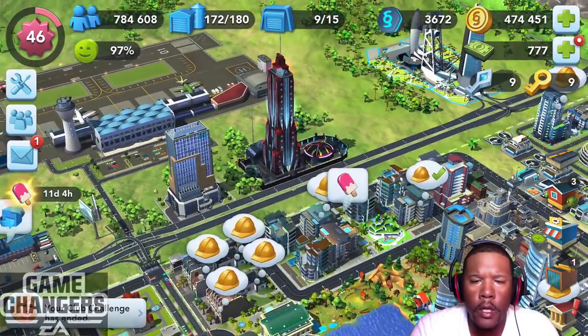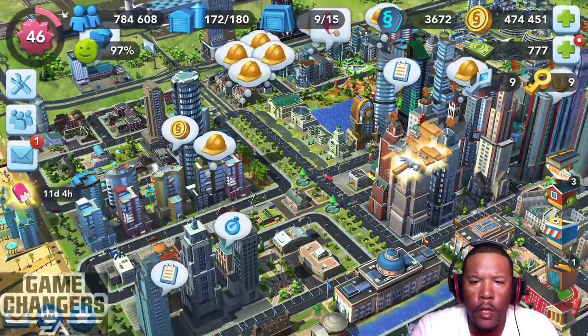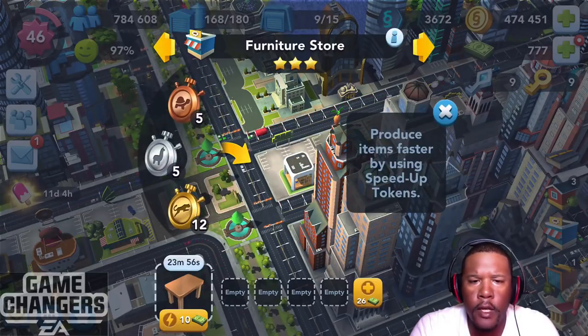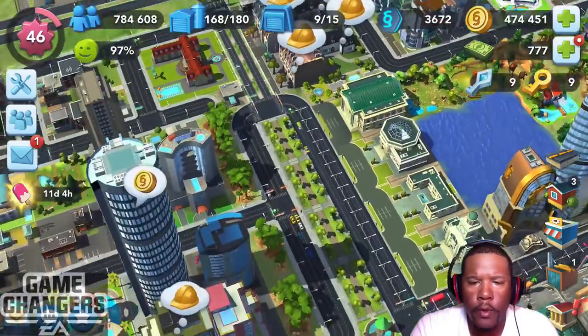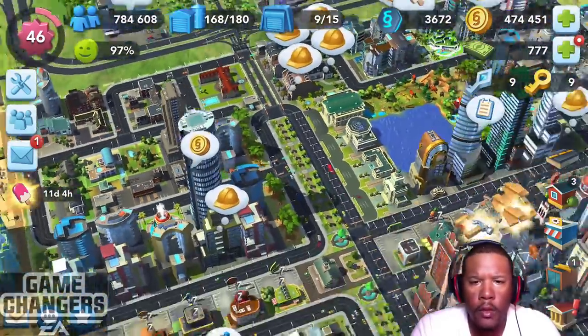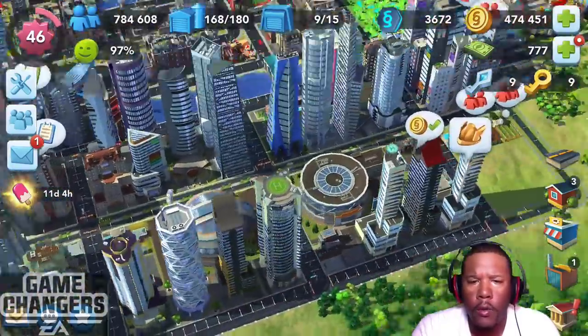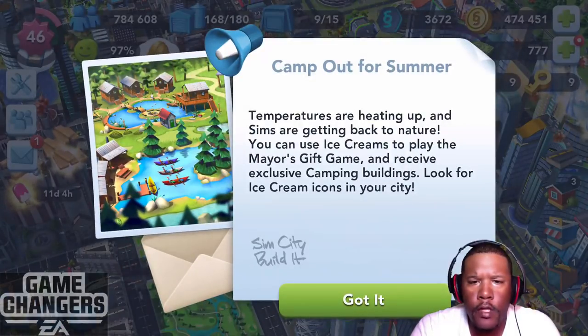I need to work toward getting something going here. Here is the ice cream mechanic. I need to produce and collect a table. Because of my foresight, I can create a table — it's going to take 24 minutes. That's only going to give you 50 points, so you wouldn't see much. I can only do one at a time, so this is going to be a long running thing. But I've got 11 days. I also have a message: 'Camp out for the summer. Temperatures are heating up and Sims are getting back to nature. You can use ice creams to play the Mayor's Gift Game and receive exclusive camping buildings.' Got it.